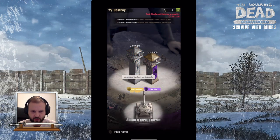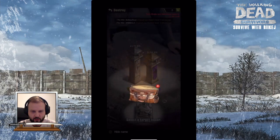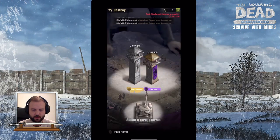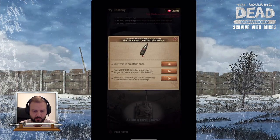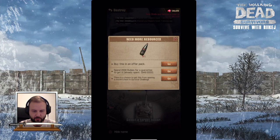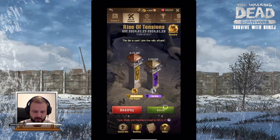As already mentioned in my other video, you can destroy a tower and receive some items for it. To destroy a tower you need bullets. Bullets you can acquire by buying an offer pack, spending 2000 rubies, or getting them in a survival challenge.